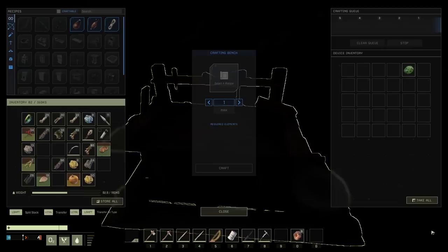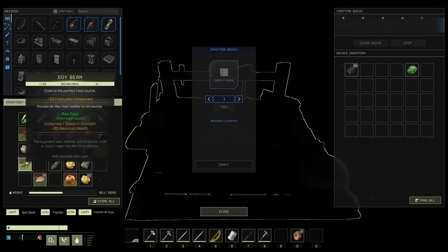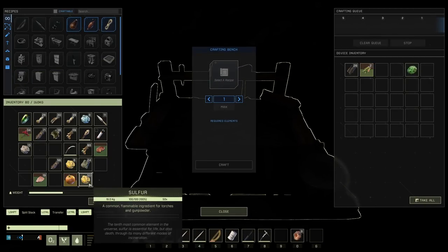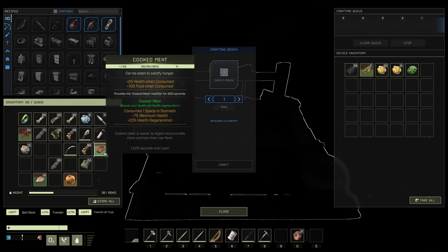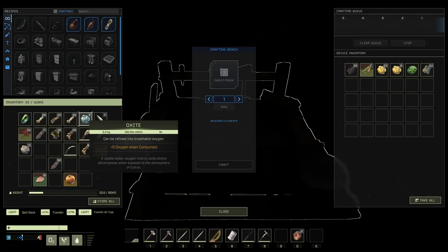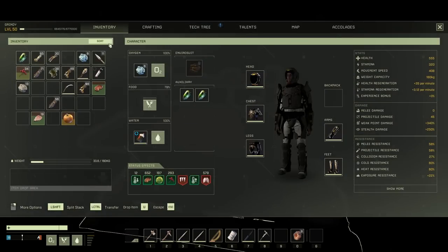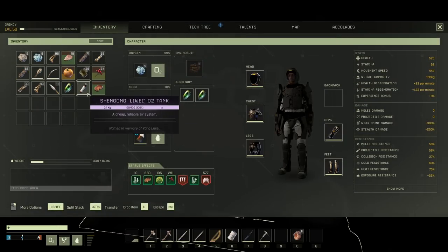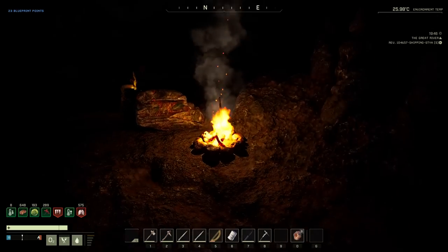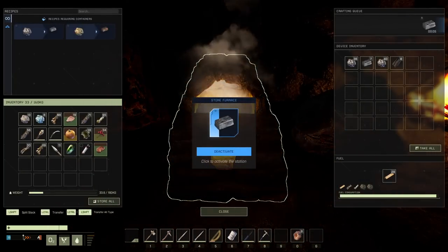I will do some stuff off camera — let some stuff smelt and do some basic resource harvesting off camera. But the major build-outs I will save for on camera. This stone knife, I'm gonna destroy that — we don't need that anymore. We do need an oxygen maker. I still should put some more stuff away. Worm scales we're not gonna use anytime soon. There is an inventory sort — there we go, that'll help a little bit. I want to get some lights going on pretty soon; we'll get some torches going on. I also want to get some copper while I'm in here.